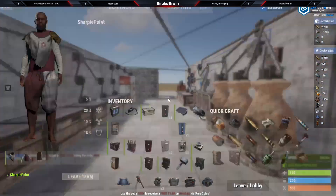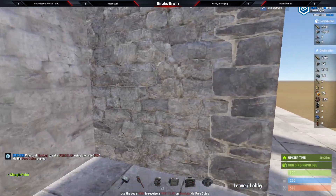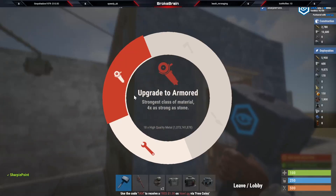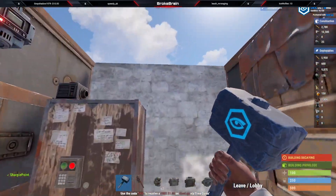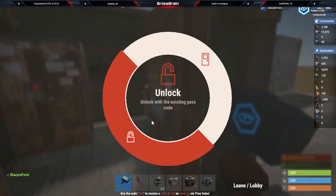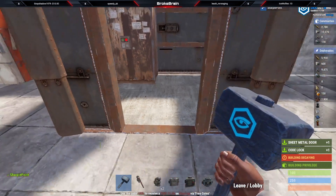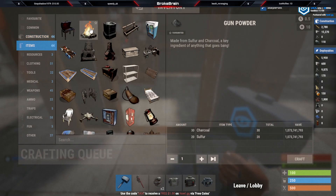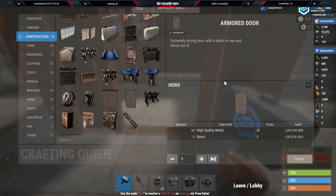Let's go ahead and upgrade the walls here — let's make these all high quality. We'll even take off this door here, remove the door, and now we're going to put in an armored door instead.